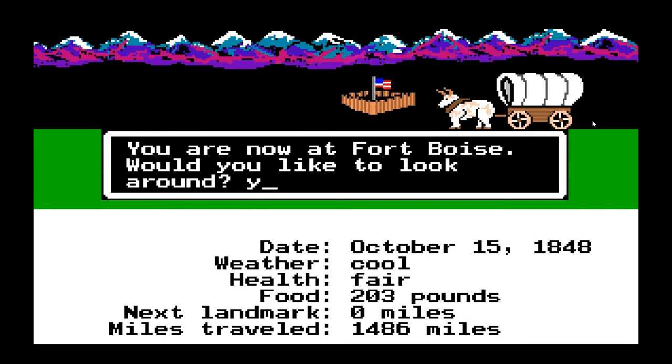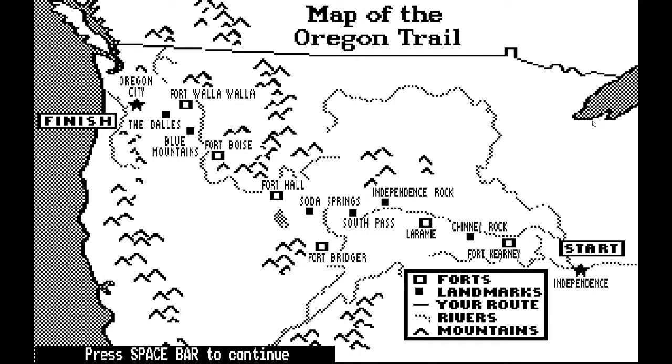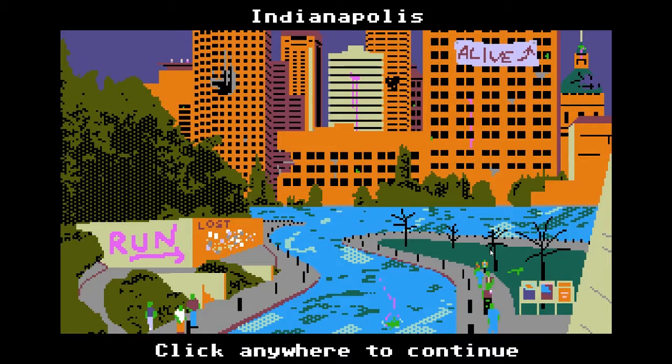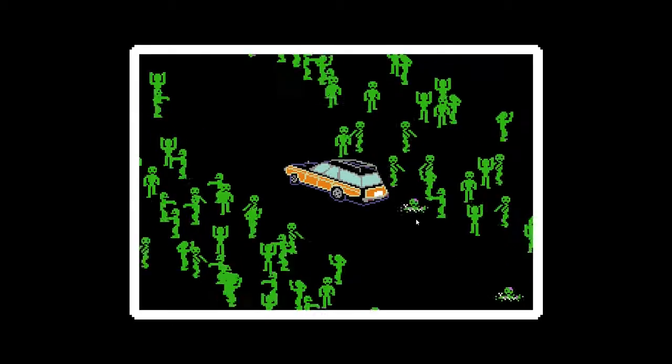In The Oregon Trail, at the various stops on the road you have the opportunity to chat with other people, look at the map to see your progress, and at times have to make certain choices like how to handle a river crossing. In Organ Trail you have similar options, but there are even more of them.